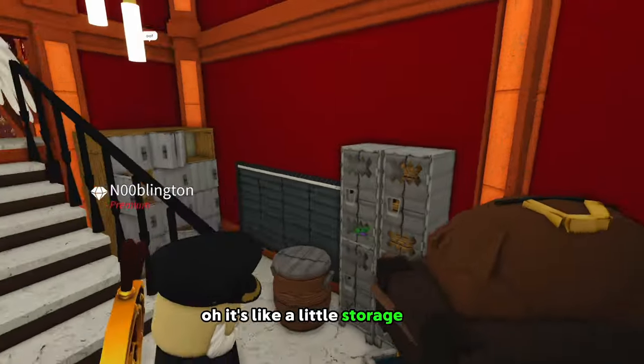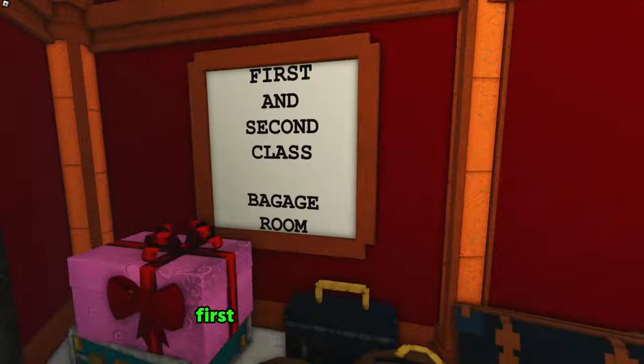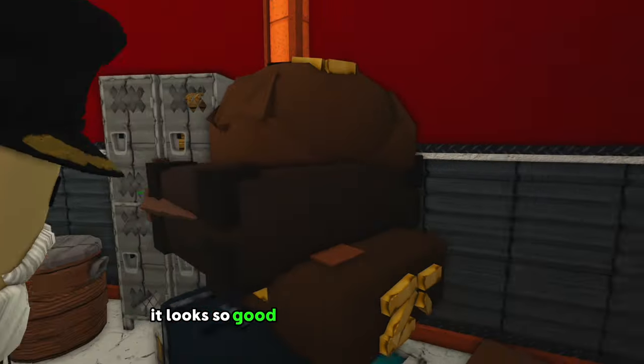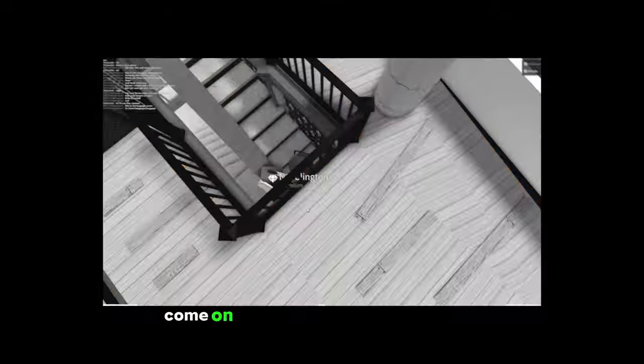It's like a little storage area. Look — custom stairs though, that looks good. This is the baggage room — first and second class baggage room. I do like all the luggage. It looks so good. Lockers, and there's a vent here. What is the problem with stairs? Stairs do not like me anymore. This happened in my other build battle.